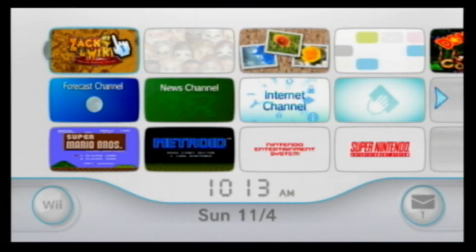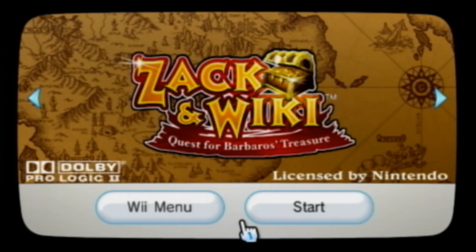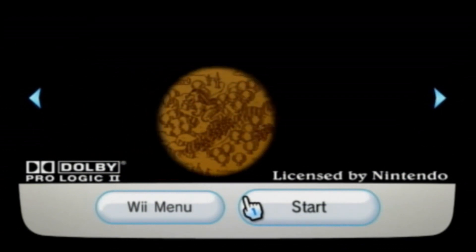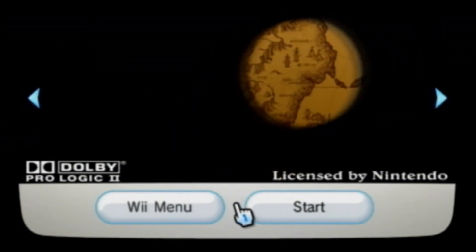So grab your Wiimote and charge up the Nyko sensor bar, and get ready to point-and-click your way across the plank. That's right, Zack is spelled with a K. I don't know where this age crap came along. I really don't have a reason to be angry, but at least somebody believes in phonetics.